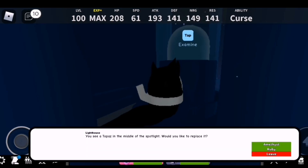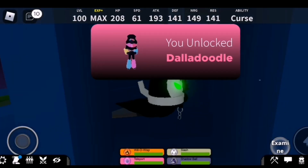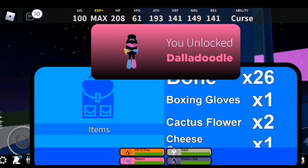Here, tap it — it'll say you see topaz in the middle of the spotlight and ask if you'd like to replace it. I have amethyst and ruby right now, so let's try amethyst. And I've unlocked Dolly Doodle!